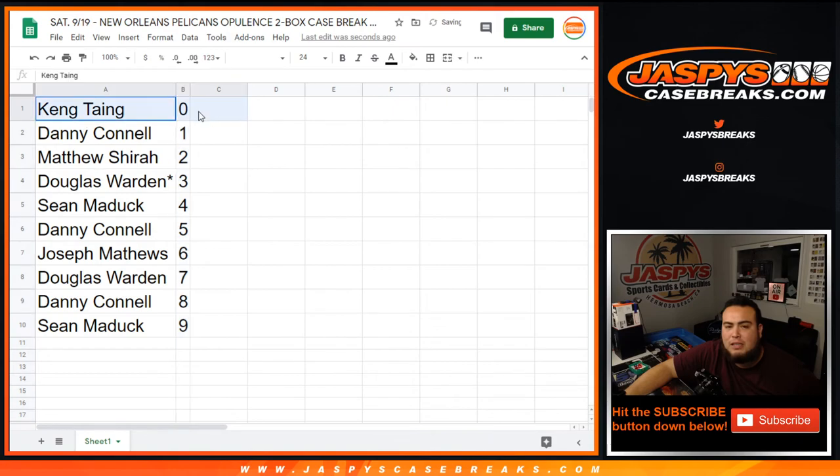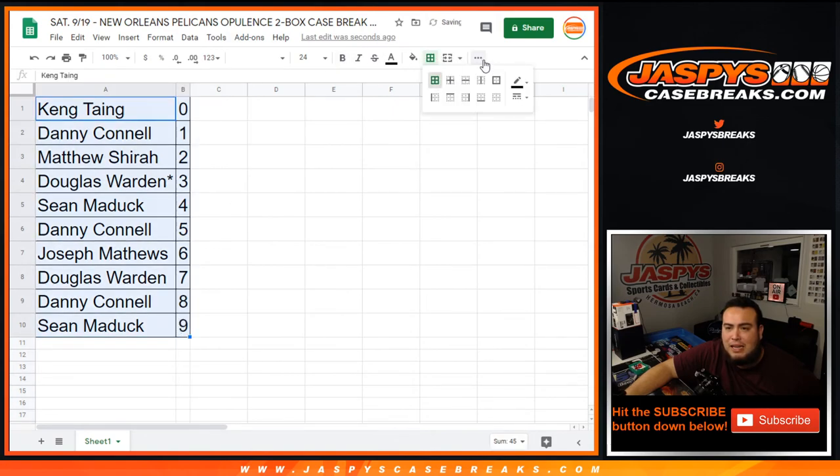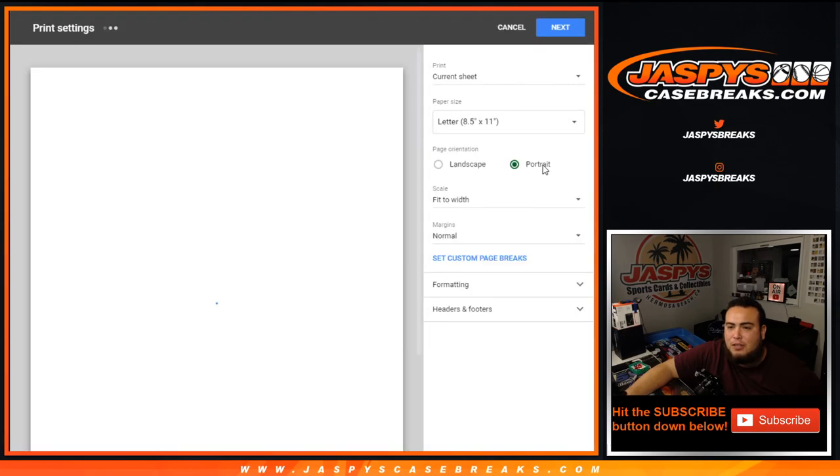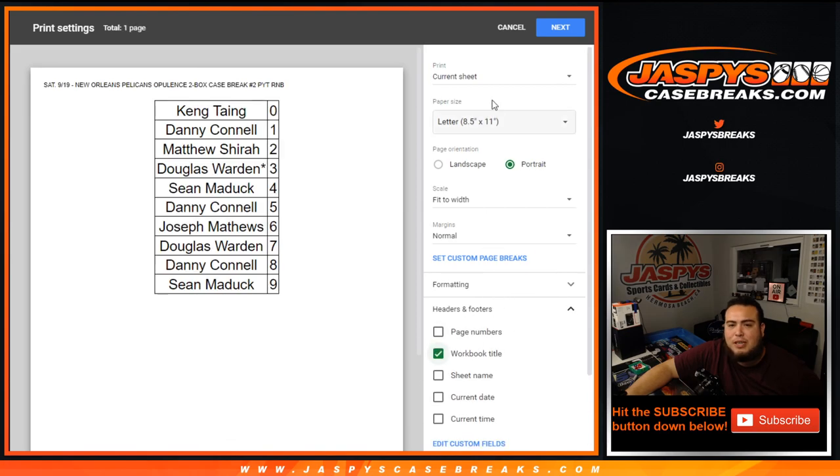So there you go guys. In a separate video tomorrow, once we sell out the last pack filler to give away the last four spots in the 15-team run-a-number block, we will be breaking Opulence picker team number two. Appreciate it guys — jazbeescasebreaks.com.